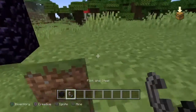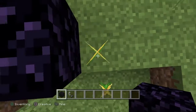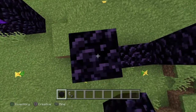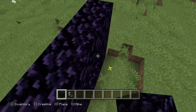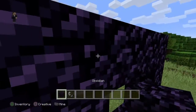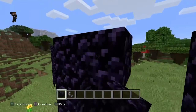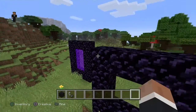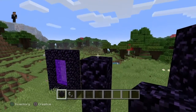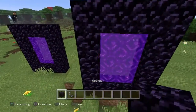If you do it wrong — let's say you did a four by four — it's just gonna show fire. You're gonna have to erase that and add two more blocks higher, then put a roof. Then use flint steel and there you go, another portal.